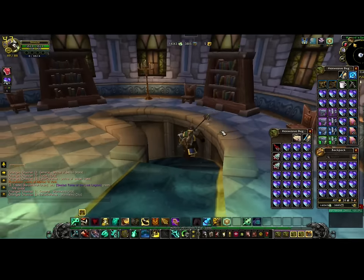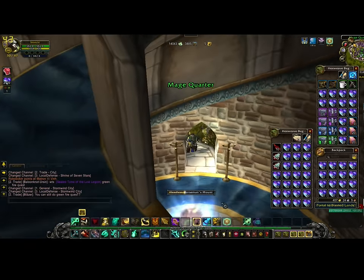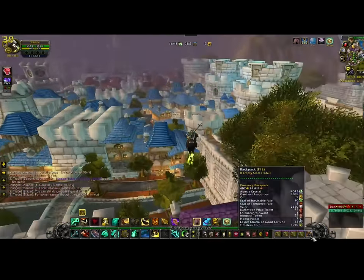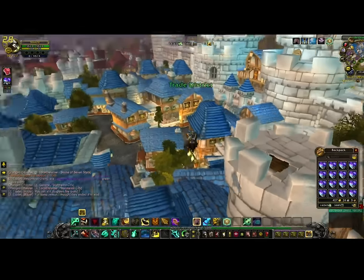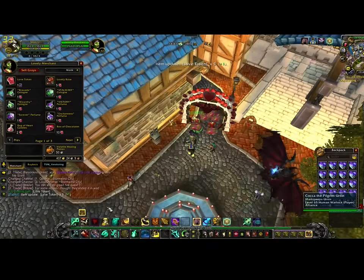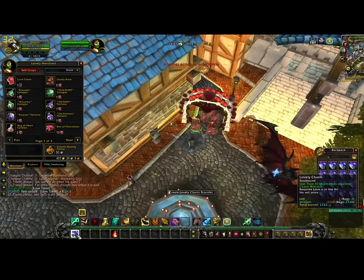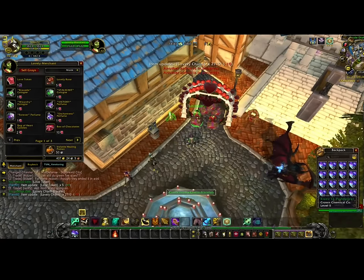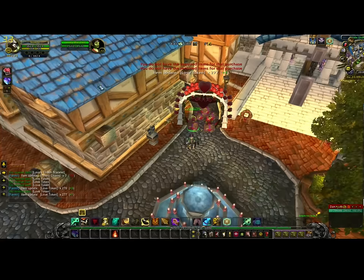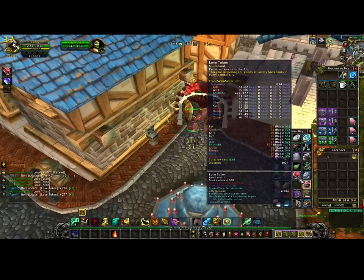Look at all those charms — that's a lot! I don't have a whole lot of bag space so we're going to transform those into bracelets and then turn those into tokens at the vendor. Right over here is your vendor — boom. I set up a macro; you click on it and it does the converting for you, saves a bit of time. You'll have to smash buttons either way, but it beats setting up a mouse control, which could get you banned. I've turned them all in.